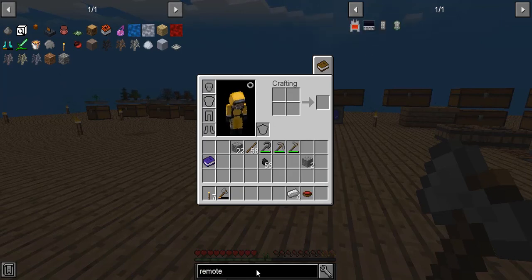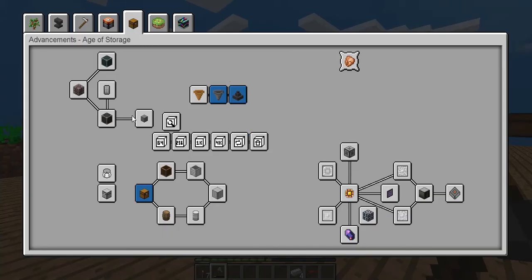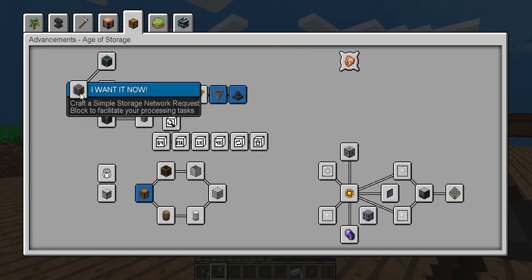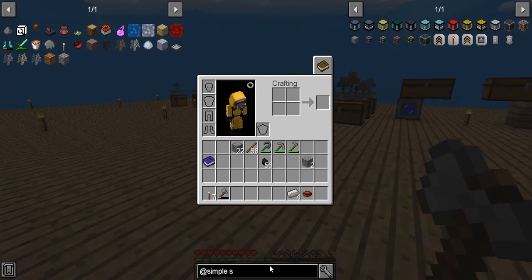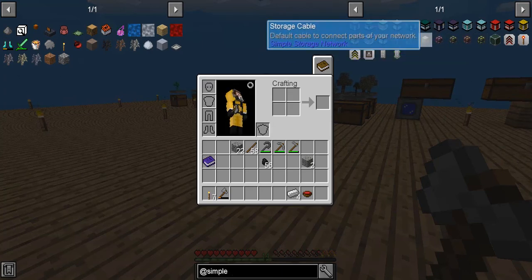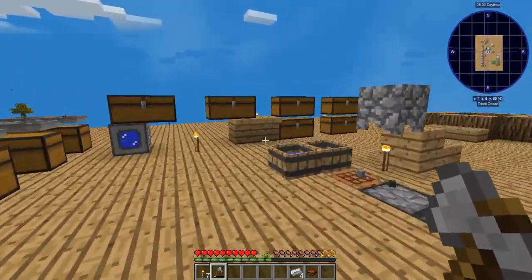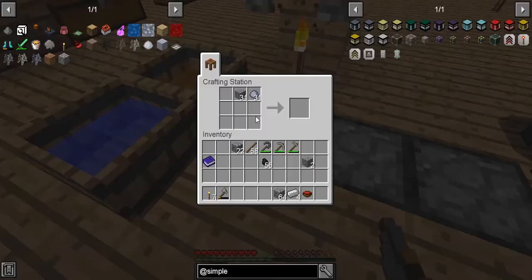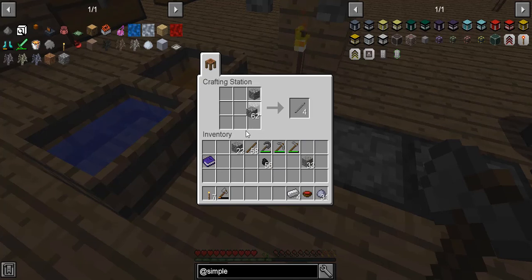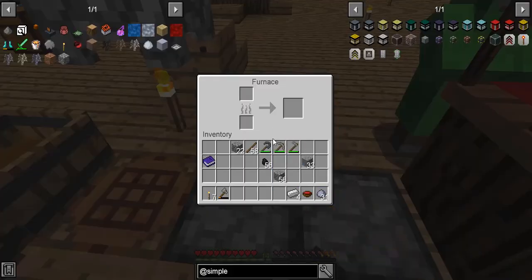So we're going to work on doing the basic element of what I think is called simple storage. What do we want to do first? We need to make storage containers, which use iron ingots and stone slabs. We're not running low on cobblestone, so that's good. Currently our furnaces are occupied, so we're going to add yet another furnace to this equation.